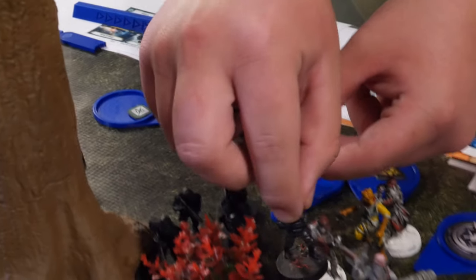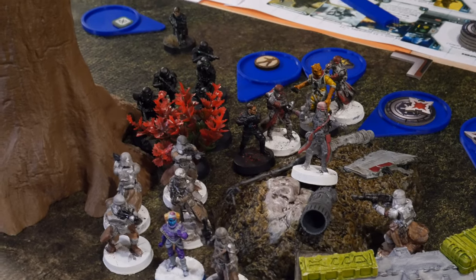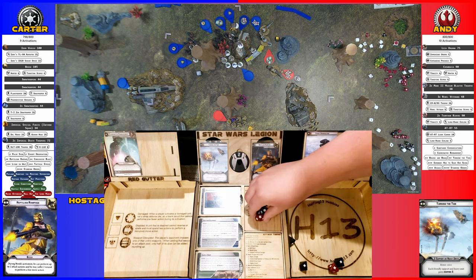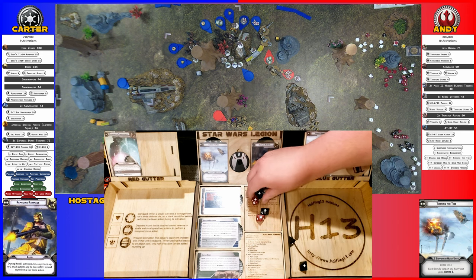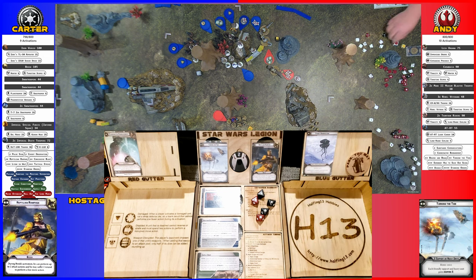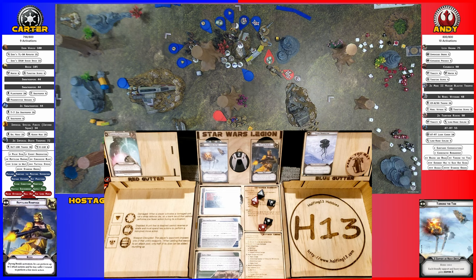Inferno Squad goes — moves up and takes a shot at the hostage unit. That's five so far. Two go to cover, so rolling for four. Pierce one from spending an aim for Marksman — rolling three white dice. They cancel two for cover and still hit three; the unit loses three models.